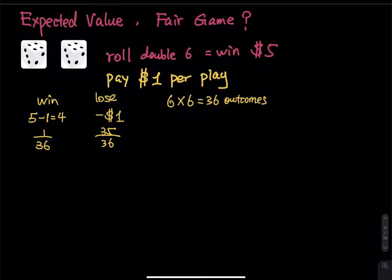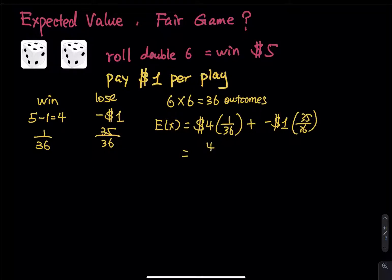Here is how we calculate the expected value. We take the net gain times its probability. The expected value equals four dollars times one over 36, plus negative one dollar times 35 over 36. That gives four over 36 minus 35 over 36. The numerator is four minus 35, which is negative 31. So we have negative 31 divided by 36, which is approximately negative 0.86.